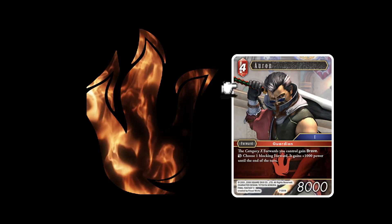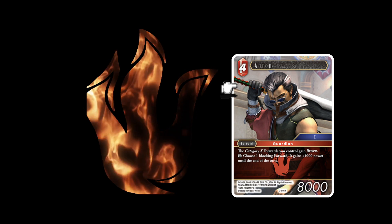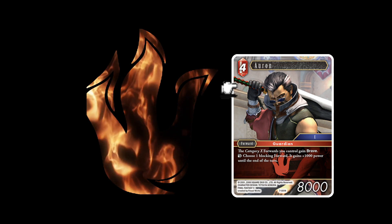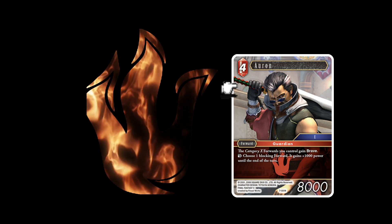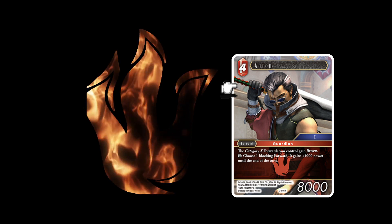We're going to go in numerical order the way the fire cards are printed. The first one is Oran — a four-cost Category 10 forward. Forwards you control gain brave. You can tap Oran to choose a blocking forward; it gains 1,000 power until end of turn. Chris thinks the card is fine — very reminiscent of Cyan for Category 6 — but wishes he did more, ideally an S ability.